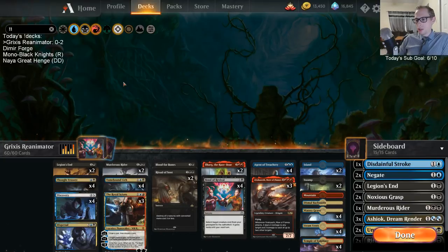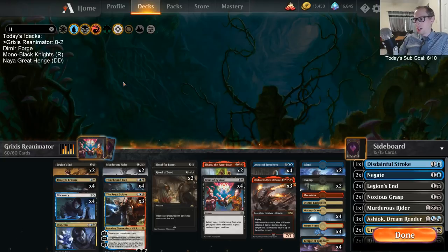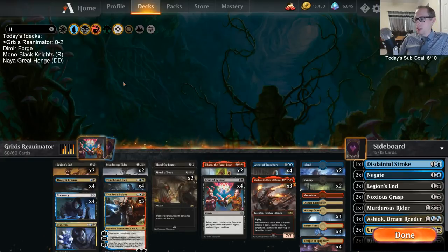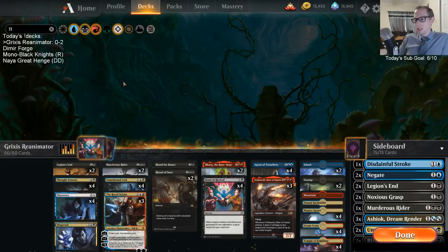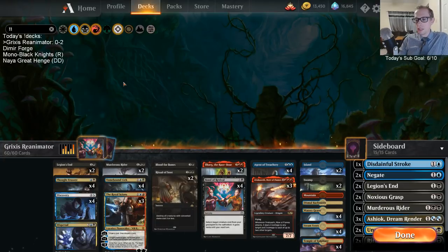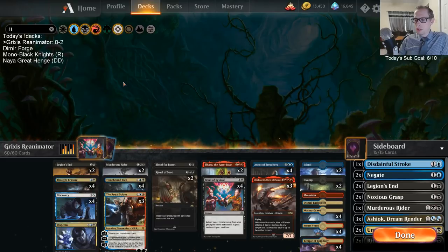We played against Golos and lost Game 1 because they had Fae of Wishes - they wished for Ashiok, which exiled too many win-cons and just milled me out. They got rid of all three Dracuseths with Ashiok. Game 2, we had a great plan with our own Ashioks and Unmoored Egos and won convincingly. Game 3, their hand was just awesome - turn 3 Circuitous Route with Field of the Dead already. They got a ton of lands and really pressured me. My hand was good but I missed on Blue mana too long.